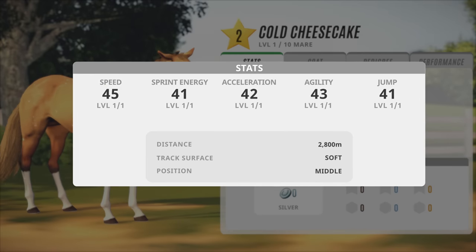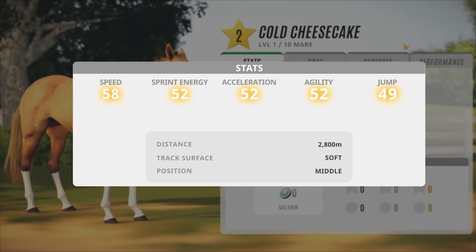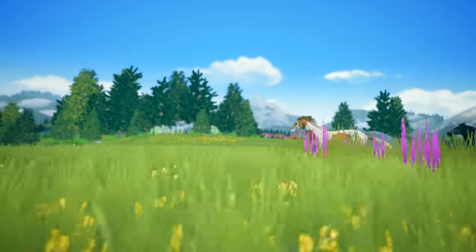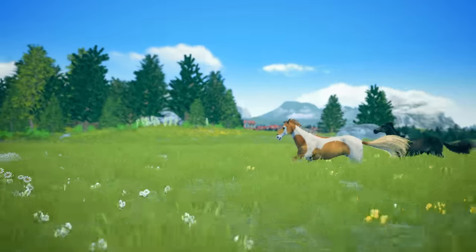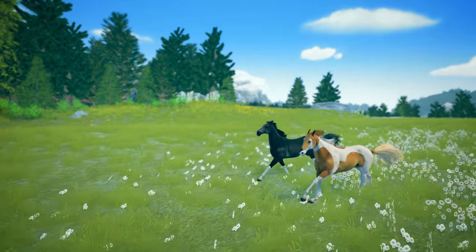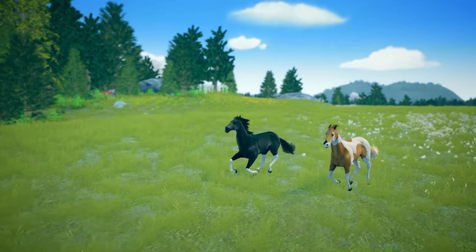An untrained horse starts off with base stats within the range of its grade, but with training, these can be increased all the way up to the horse's maximum potential. The level of a horse can be even more important than its grade, because with enough training, a lower grade horse can be better than an untrained horse of the higher grade.